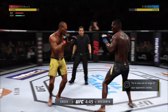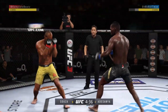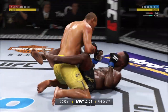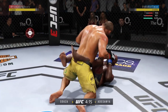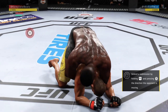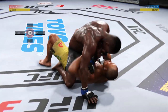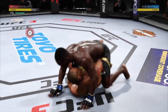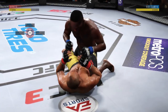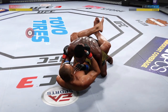Nice punch there by Adesanya. He landed another great shot to the body — they're really starting to... Oh! He's gotta be careful here, he's clearly in trouble. Big body shot! Completely flattened him out here. He postures into place. Excellent movement here on the ground. Postures up and now goes with the big strike to the body — well done there by Adesanya. Excellent movement and transitions, staying busy.